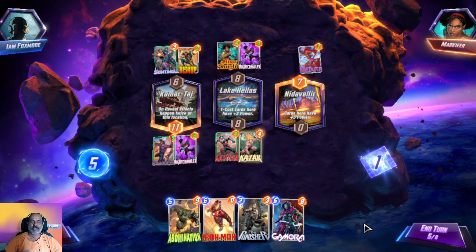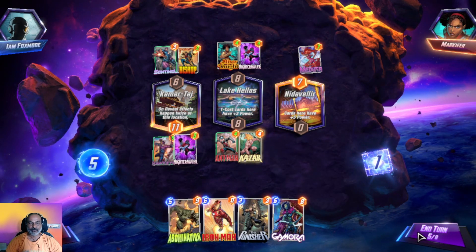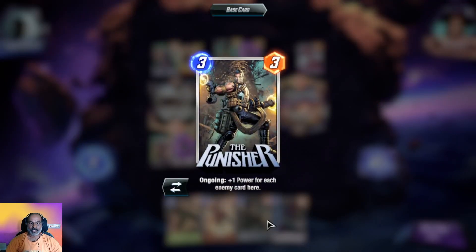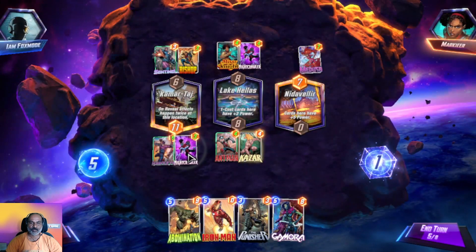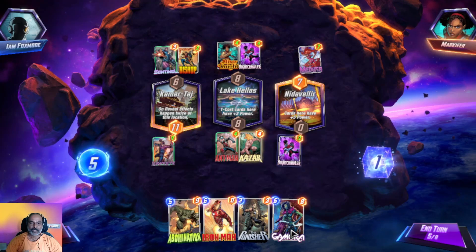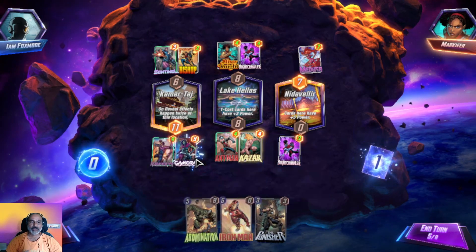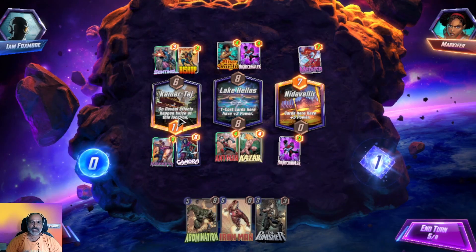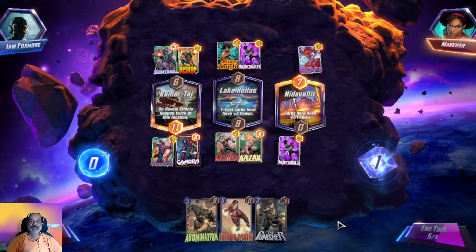Ongoing — your one-cost cards have two power. We got three one-cost cards here. Let us put Kazar here. He used the first and second line and we got 11 points here due to Kazar. On turn five — one power for each enemy card. Let us move this guy here because he got on-reveal effects that happen twice.